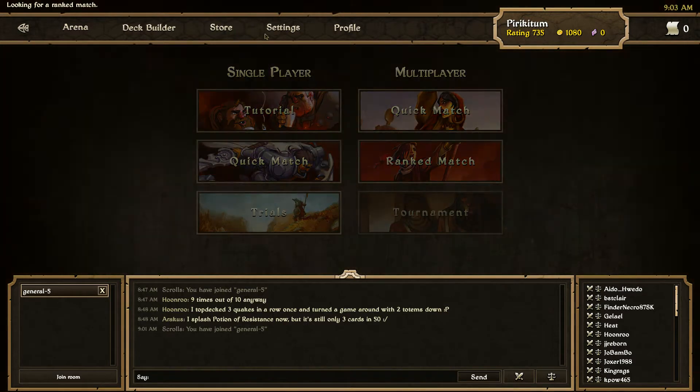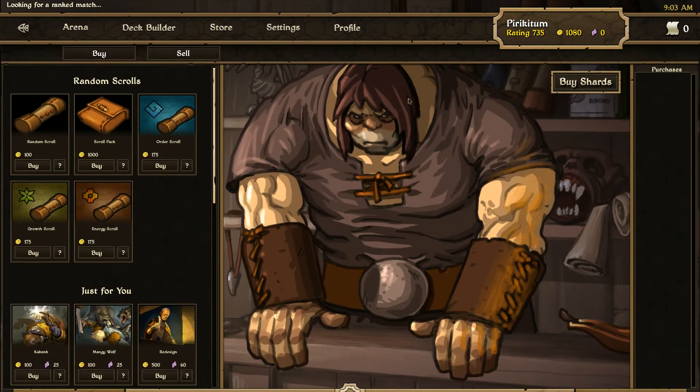Let's go to the store. What I'm trying to do is instead of spending money on the specific Skrulls for each of the factions, what I'm doing — I started as a growth deck — is get as many cards as possible so I can build other types of decks or even a multicolored deck. So I'm normally buying only this Skrull pack that brings 10 cards, 1 rare, 2 uncommon, and the rest is common.